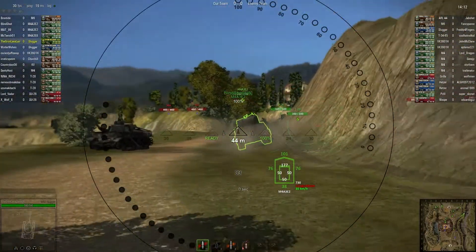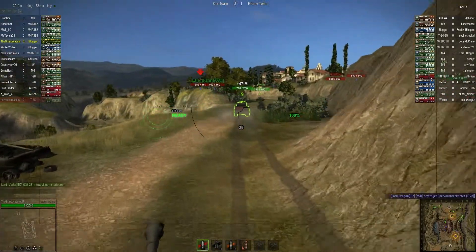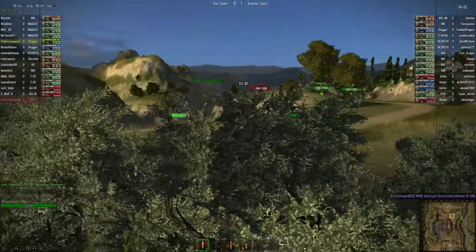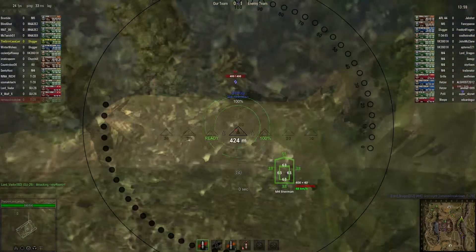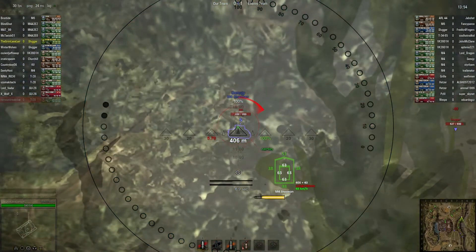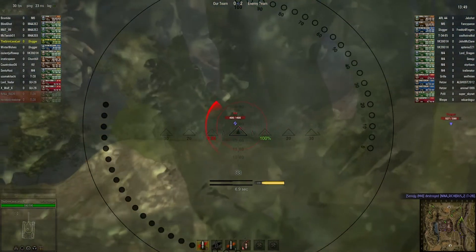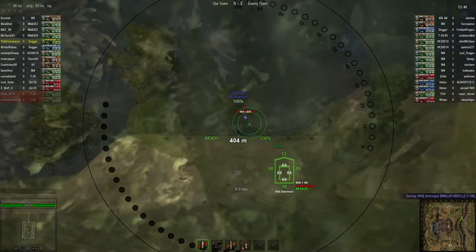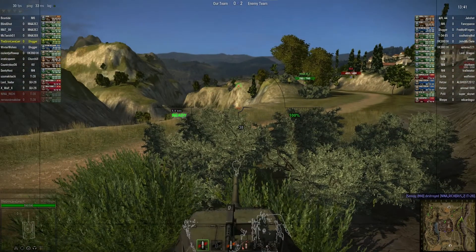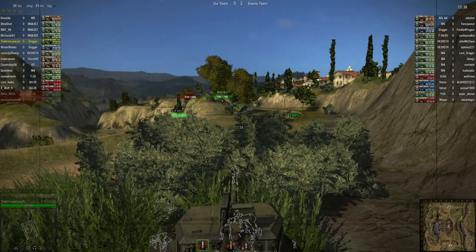This is sort of atypical of tank destroyers. You can see that I'm pretty much pushing very far forward into enemy territory here. That is largely because I've actually got very high frontal armor compared to most other tanks at this tier. And I've got a turret so I don't have to worry about getting flanked.